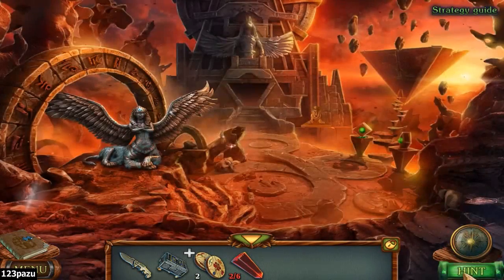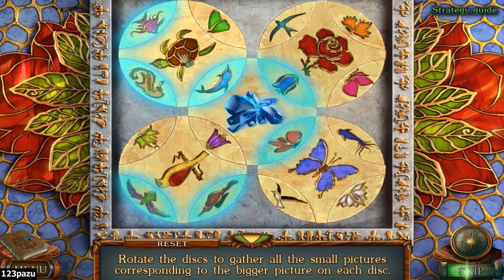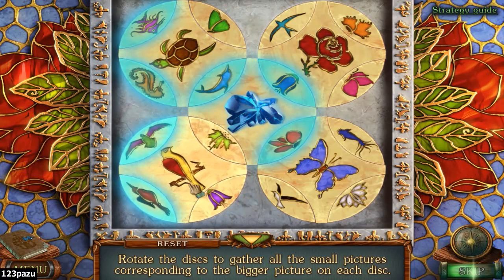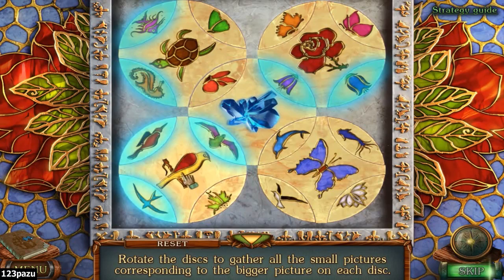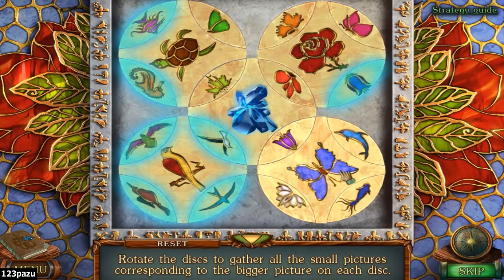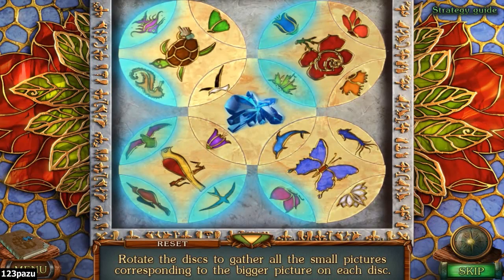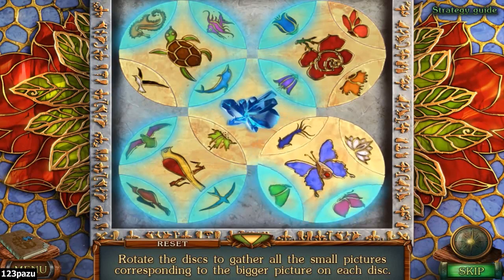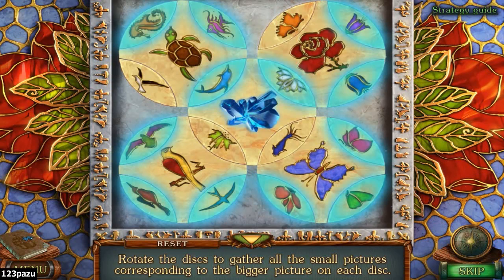Another disc — time for a puzzle! Rotate the disc to gather all the small pictures corresponding to the bigger picture on each disc. I see turtle at the top, turtle and rose. This one — I had no idea what that is — oh, it's a bird. It's a bird, so let's gather all the birds down here. And then butterflies.